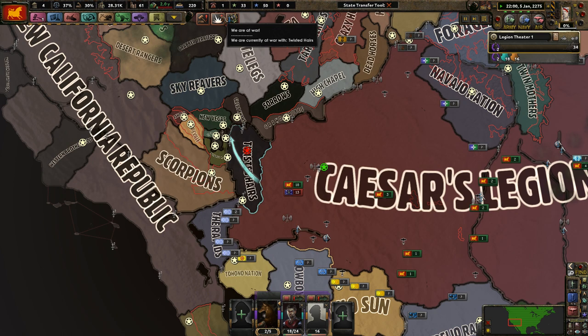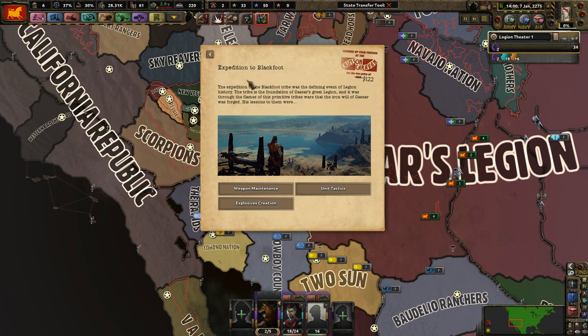The Great Khans want a non-aggression pact — sure, I mean we want to expand our faction as much as humanly possible. Let's go straight to speed five.